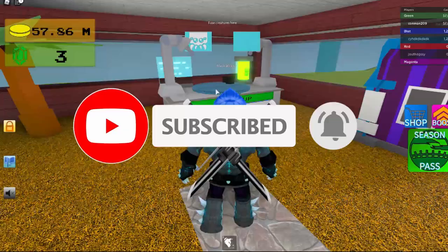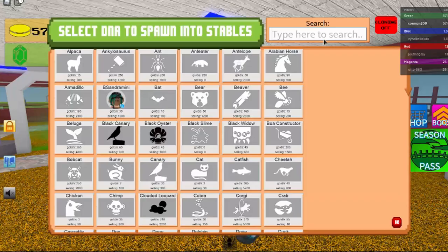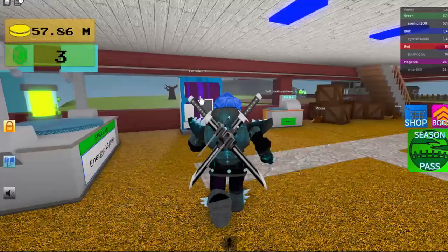Make sure the energy is 100 out of 100, and there's your tarantula. That's how it looks. The stats on it are 90 gold per second and a thousand selling value.